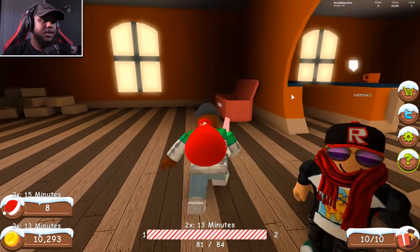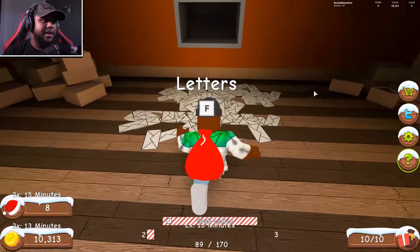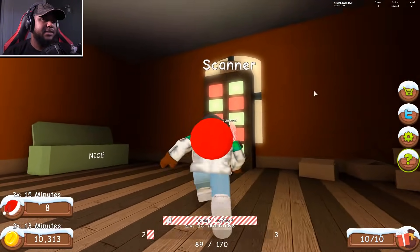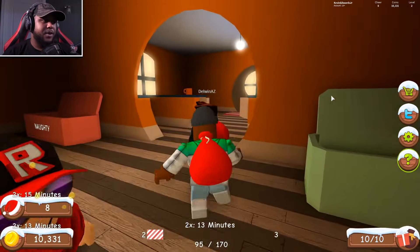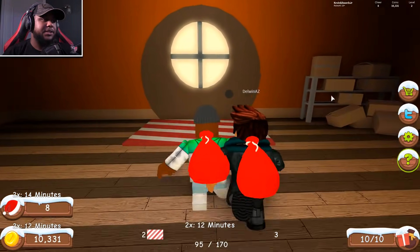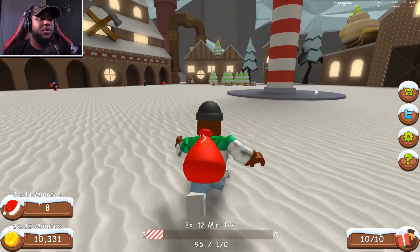Got naughty — putting it in. We're now level two and we got eight hats! So now I can go get my hatchet. Let's go over and get a hatchet — I love this, there's so much we can do here.